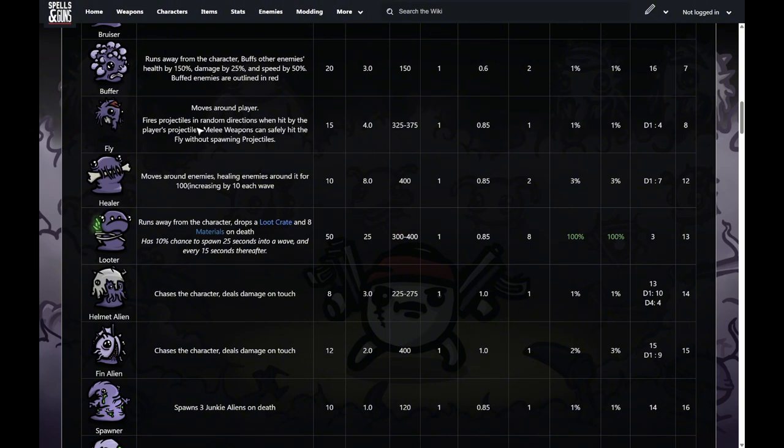Next is the fly. It looks like a sort of floating elephant head with a trunk. Basically it moves around you, and if you shoot it with projectiles, it starts firing projectiles randomly. So every shot from, say, an SMG will make it fire a projectile. You just want to be careful not to accidentally walk into those projectiles.